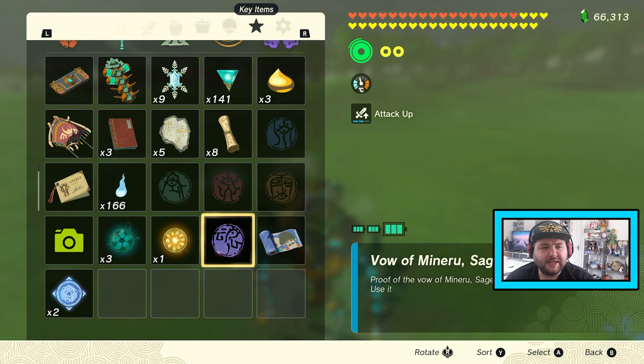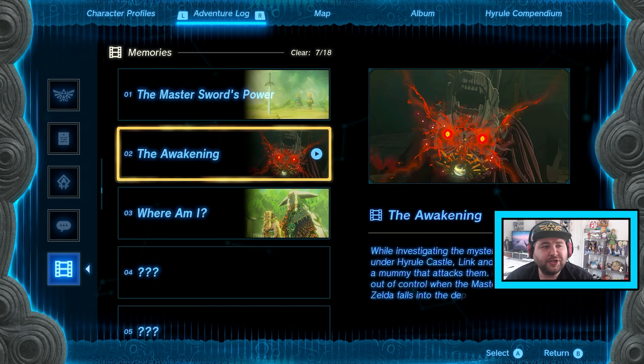Once you're on Mineru, press Start, Dismiss, and then press Minus to go to the map. Go to your Adventure Log and watch a memory. When you watch a memory in Tears of the Kingdom, it advances the game forward by one frame.